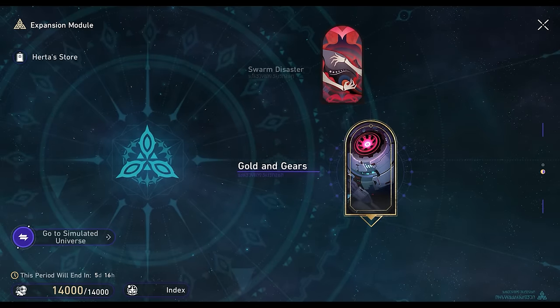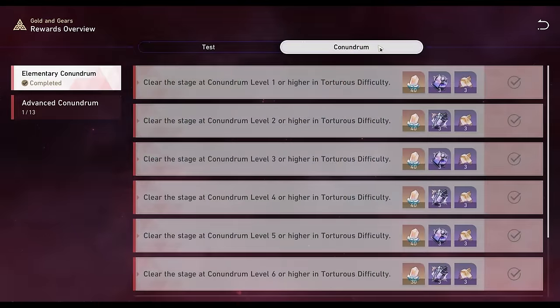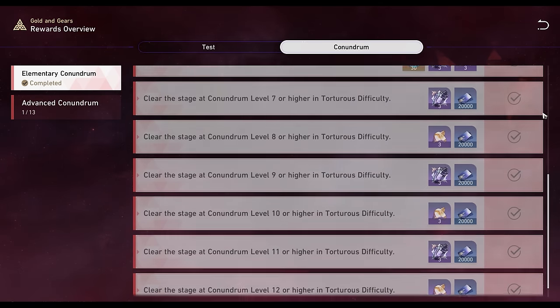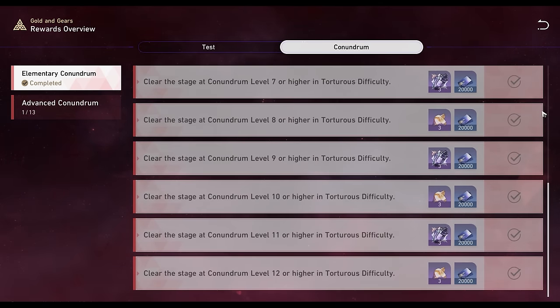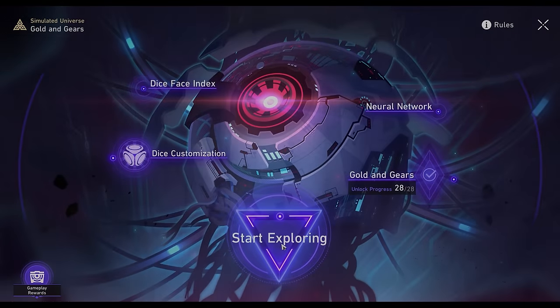Hello everyone! Here is a guide on my favorite way to cheese all the difficulties in the new 1.6 simulated universe expansion, Gold and Gears. The only required character is March 7th, and we will be using the Remembrance Path, paired with the new OP custom dice, Pursuit.